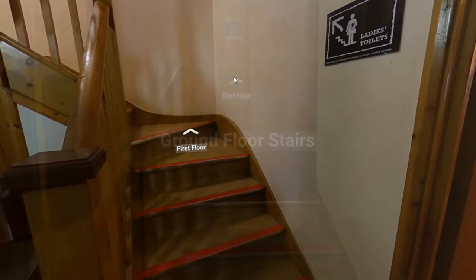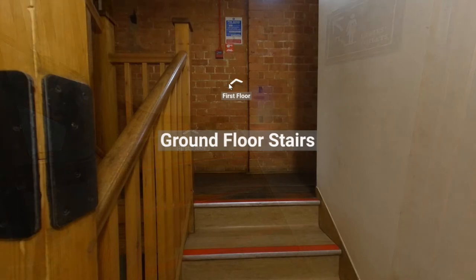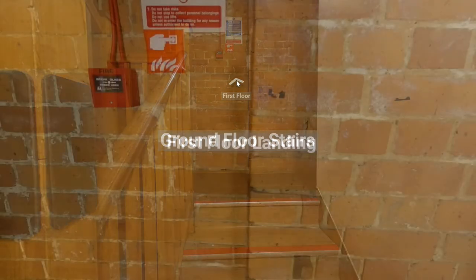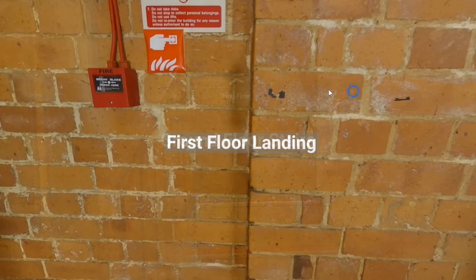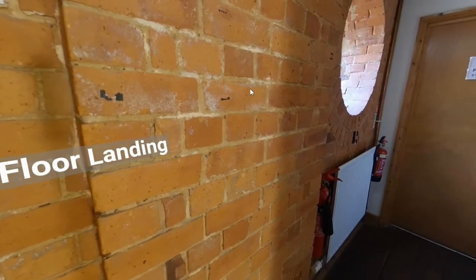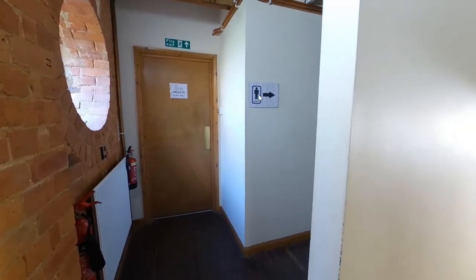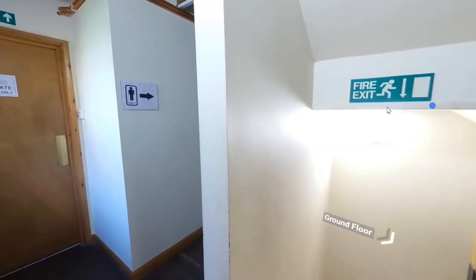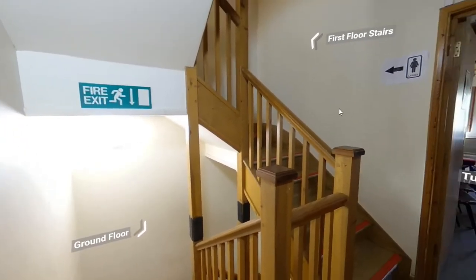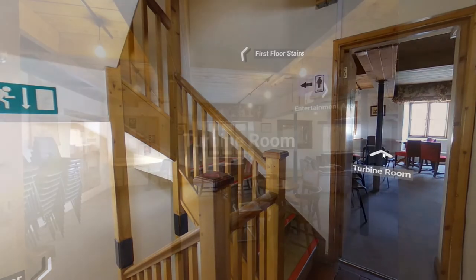I'm now going to go up the stairs from the ground floor to the first floor. Now on the first floor landing, I rotate round and we can see the entrance to the toilets, access back down to the ground floor, and access to the first floor. Now I'm going to go into the turbine room.